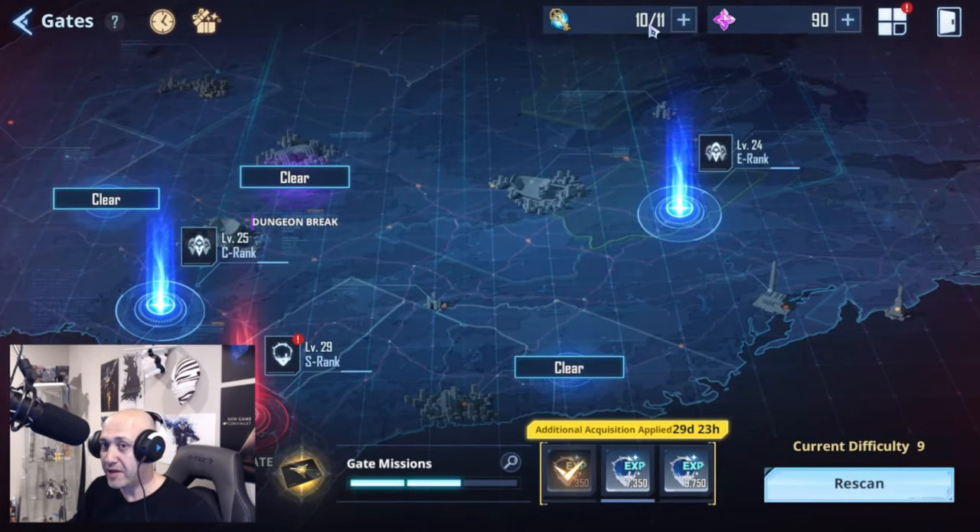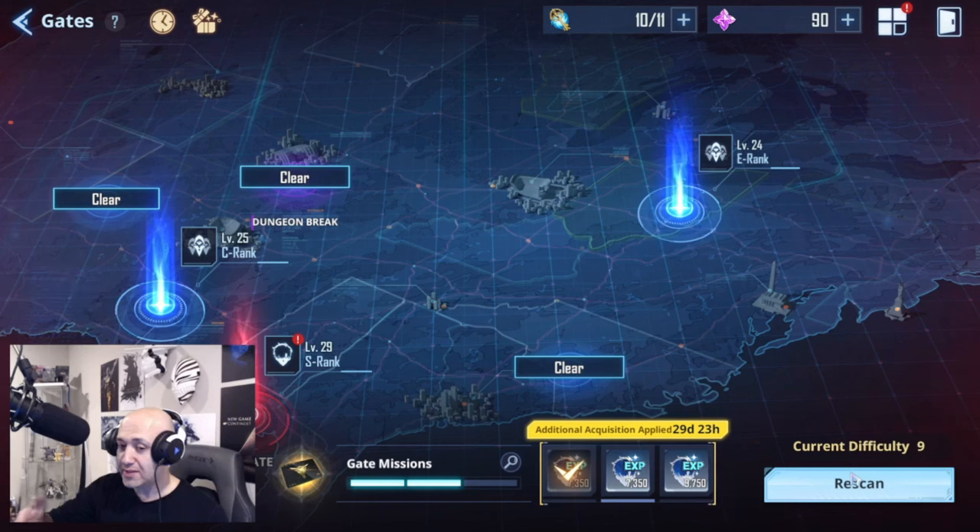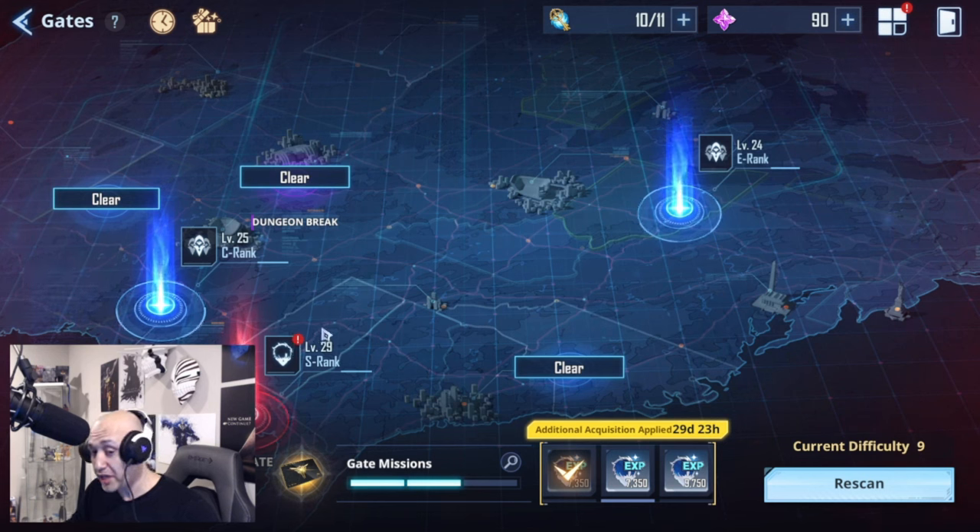You get 11 gate keys — though this might be because of a package purchased, so free-to-play players may have slightly fewer. You also have a scanner here. What scanning does is increase the level of difficulty, which means the gates themselves will be higher level, and sometimes you'll get yourself some special gates.